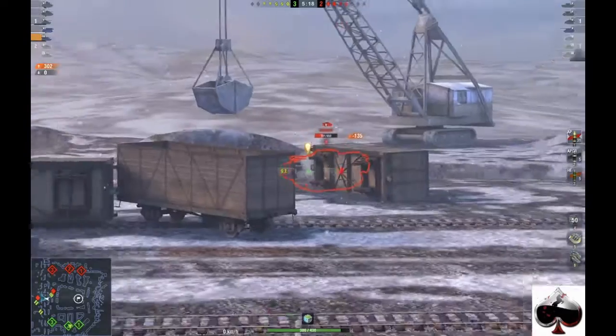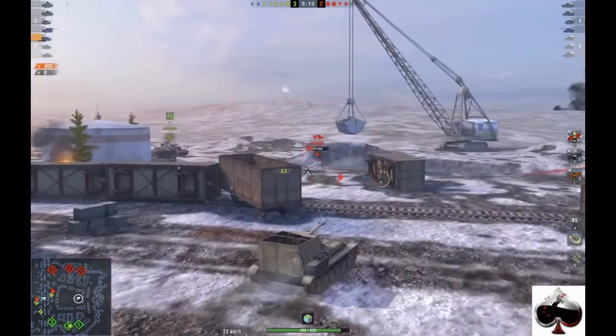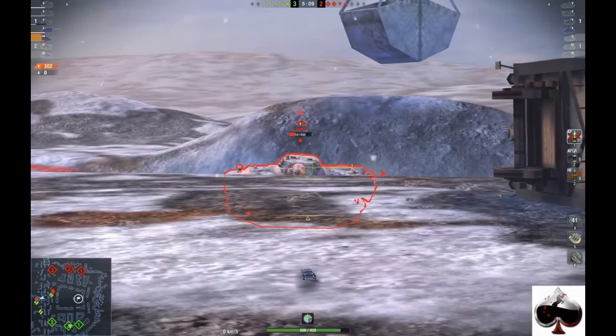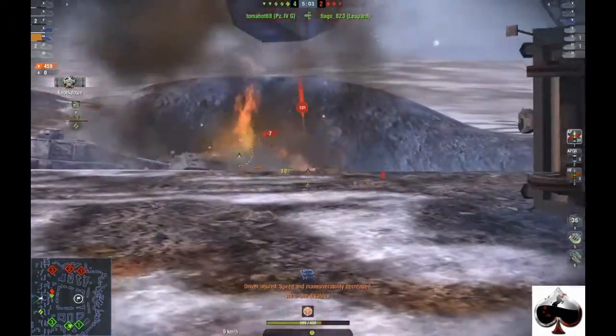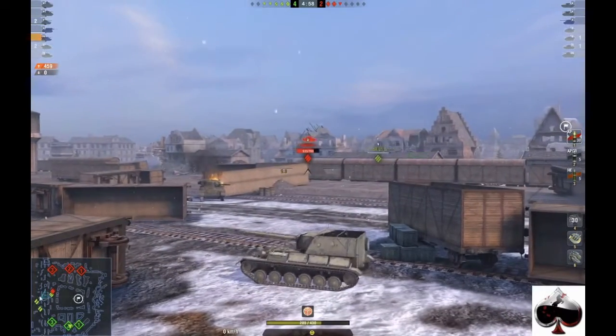I get some pretty good keyhole shots on this Leopard right here, and me and the medium tank finish him off. When you're shooting at most tanks you have to make sure you hit the part of the armor you can penetrate. Don't shoot at the red — shoot at the part of the tank that looks like a tank.